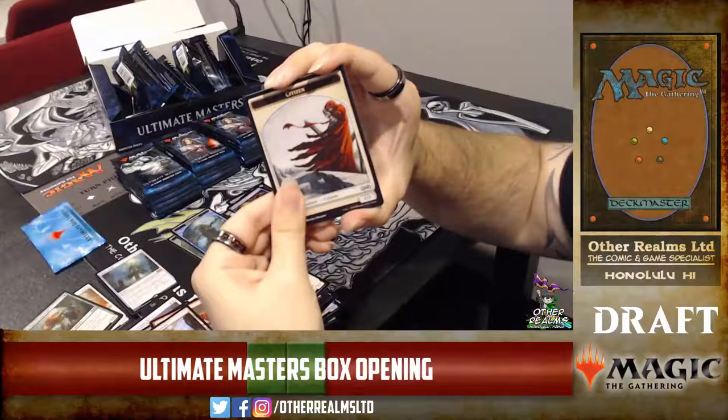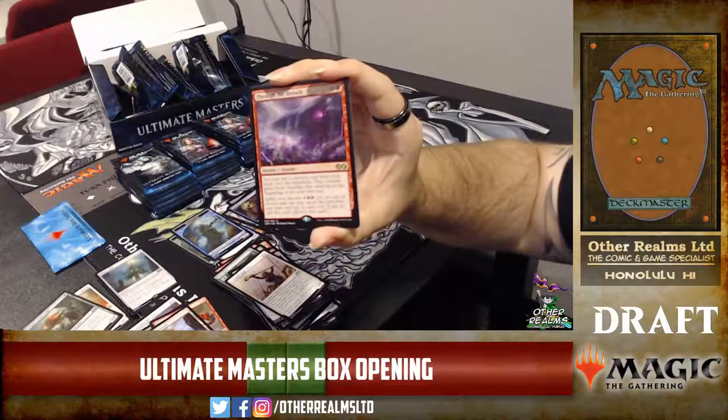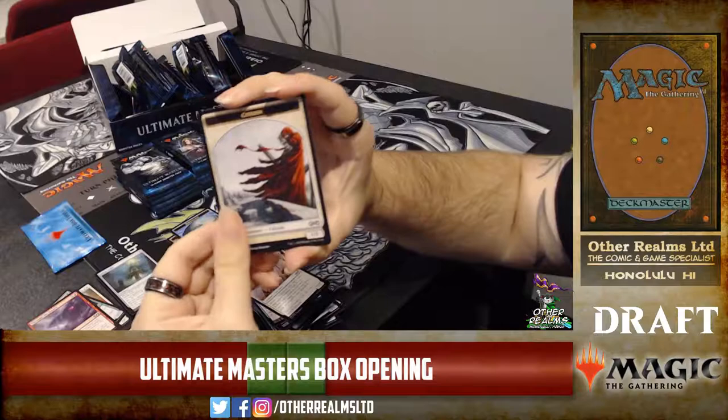Glory — you can pay three to give all your guys protection from a color. Through the Breach has some really sweet art. This is a card from Kamigawa, before Eldrazi were a thing, but it's basically exclusively played with Emrakul in Modern. They updated the art to show Emrakul — it's pretty sweet. When I saw that one as a box topper I was really excited.